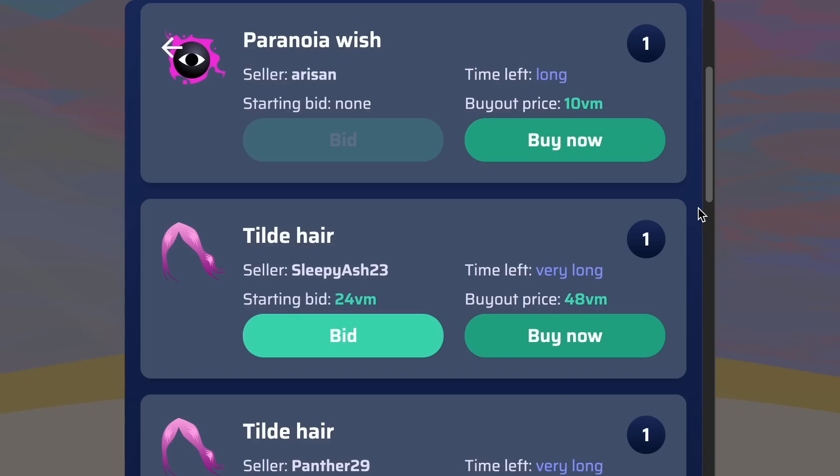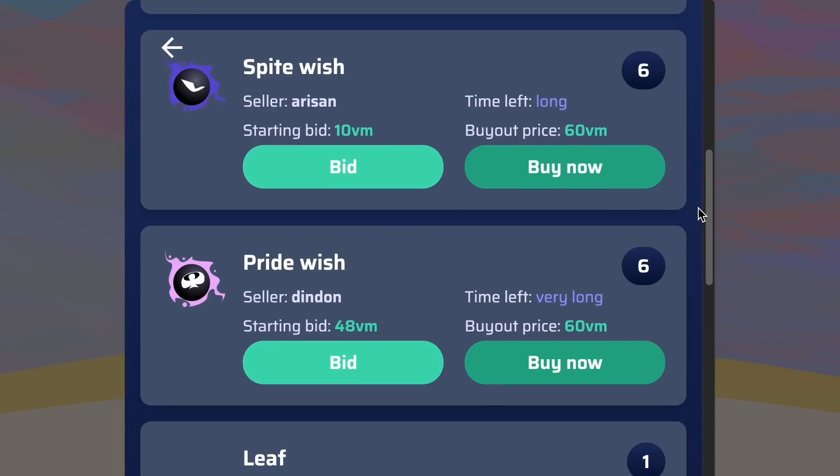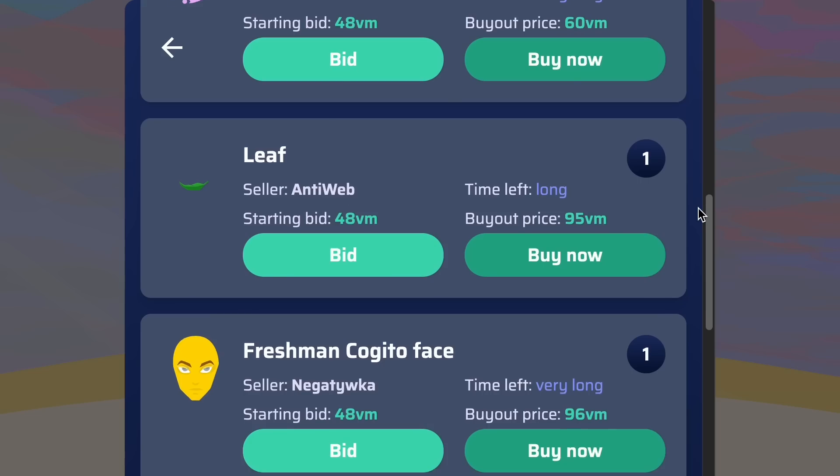Either way, that changes here with the next feature that I built out: an auction house. The general premise of an auction house is people can put items on it, and then other people can bid or buy those items and exchange on the open market. I chose to implement the details of our auction house using the same system as one of the greatest RPGs of all time — World of Warcraft.